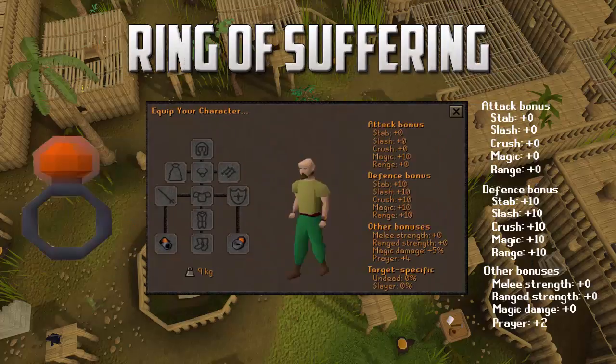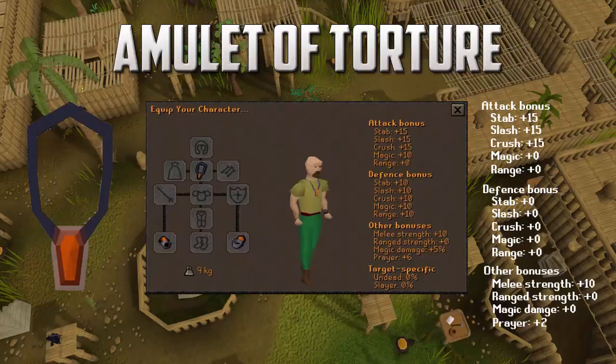The second item is the ring of suffering. On the right side I have all of these made into attack and defense bonuses to show you all, because in the actual reveal video they didn't equip them one by one — the ring and the bracelet are both equipped together. So the bonuses I wrote on the right side are just for the ring. It gives a bunch of defense bonuses, no attack bonuses, and a plus 2 prayer bonus.